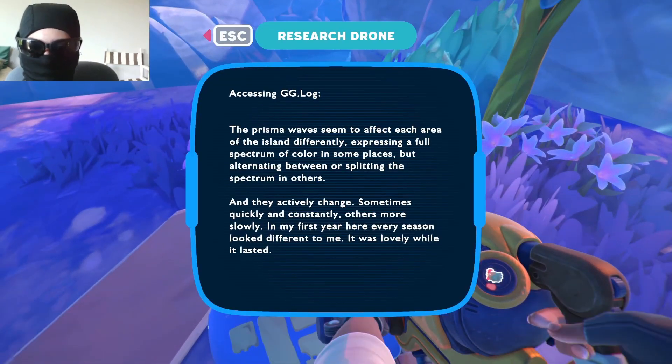Accessing GG Log. The prismal waves seem to affect each area of the island differently, expressing a full spectrum of colour in some places, but splitting the spectrum in others. And they actively change sometimes — sometimes quickly and constantly, other times more slowly. My first year here, every season looked different to me. It was lovely while it lasted.